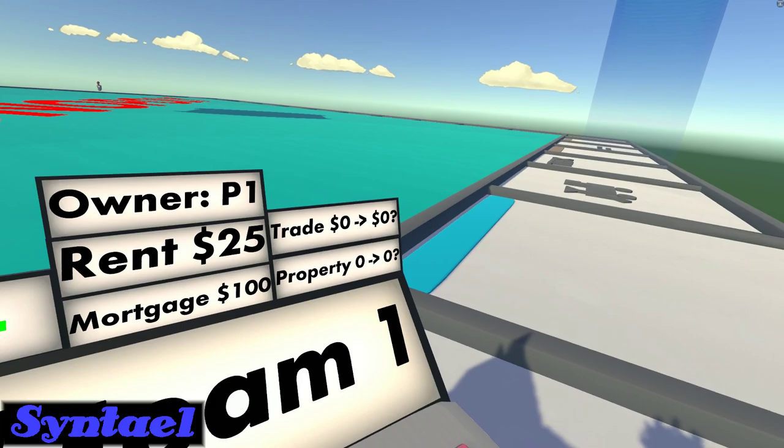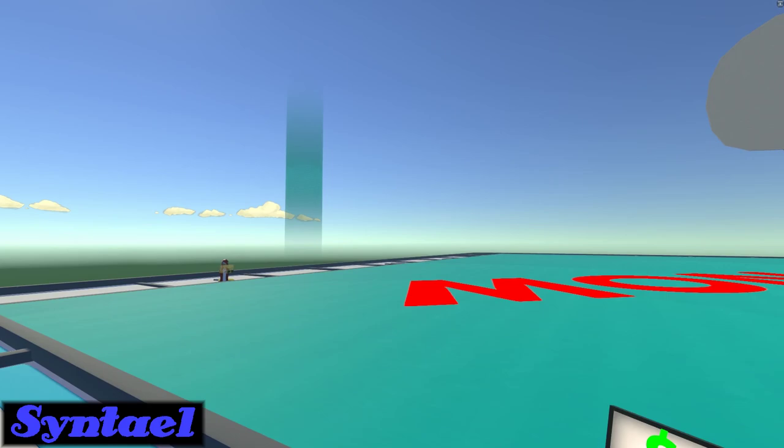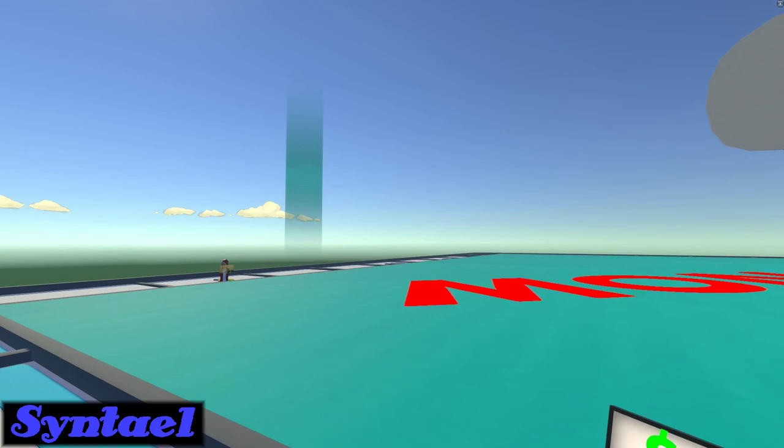It's also color-coded. You can see with the beacons here — that lets you know who owns a property, which is useful for when you're trading properties with somebody. I'll just do a little bit of gameplay here to let you see that.